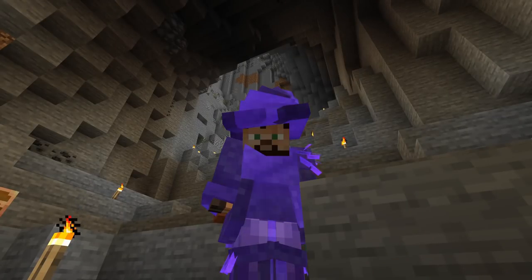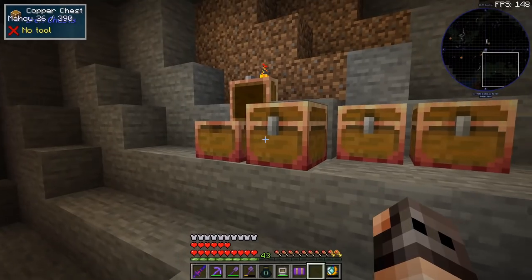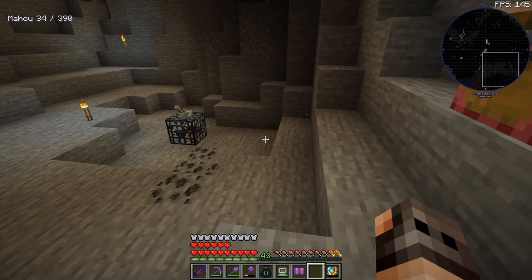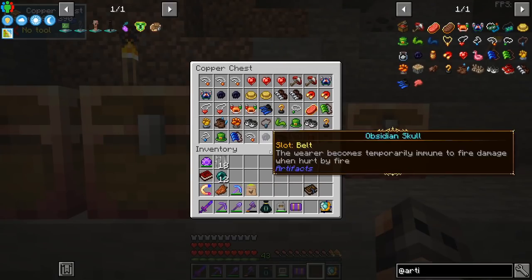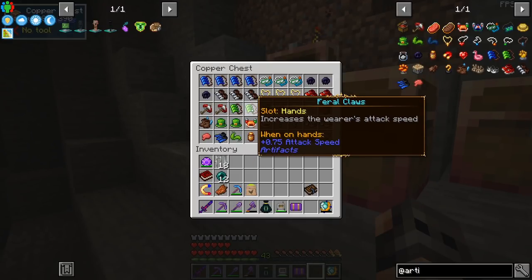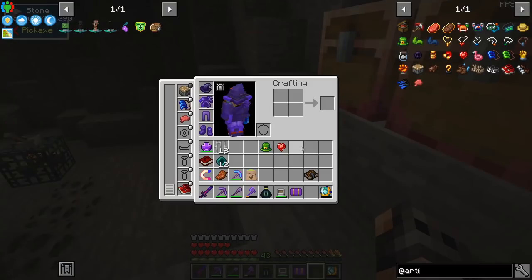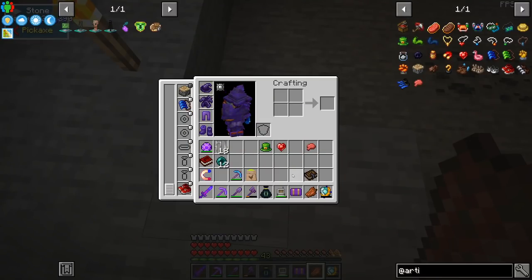That went far better than I hoped. I think we got everything - we have three copper chests full of artifacts and this one has like two rows. The question is what are we going to wear? Extra looting, extra hearts sure, but there's one that increases the wearer's flatulence - I'm not going to wear that, but that was funny.